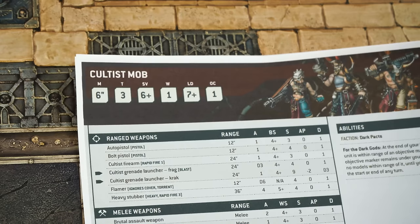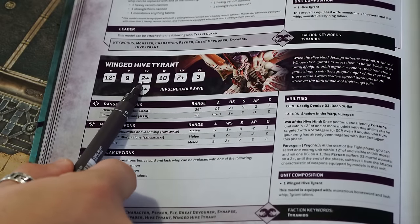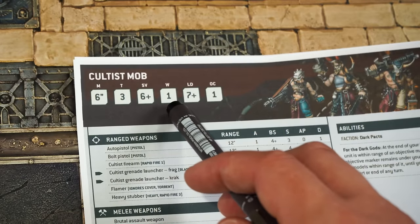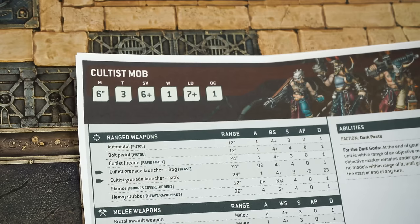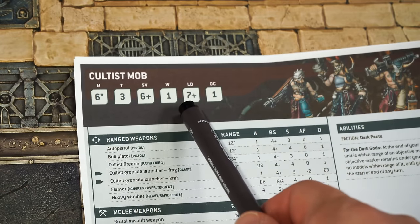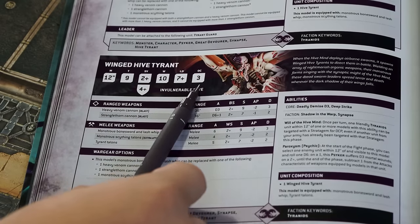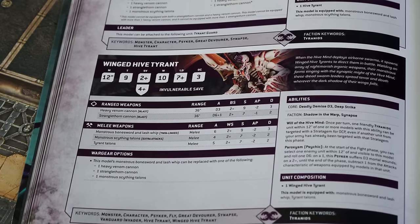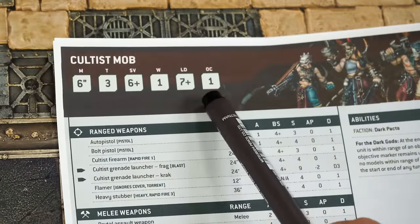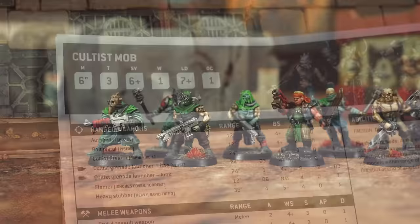SV stands for save — the defensive quality of the model's armor. The number shows what you need to roll on a single dice to save incoming wounds. The cultists' flimsy armor only saves on a 6 or higher; the Tyrant's impenetrable chitin deflects wounds on a roll of 2 or higher. W stands for wounds — how many wounds a model can sustain before it dies. One wound kills a cultist, but the Tyrant needs 10 wounds to die. LD is for leadership — the lower the number, the better.